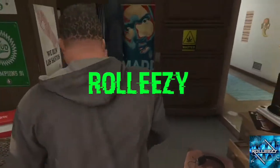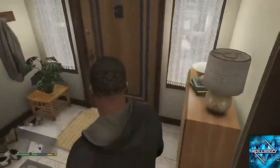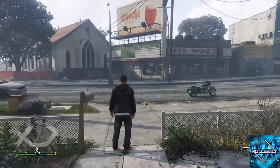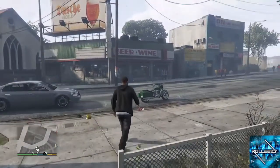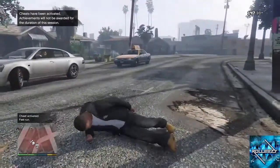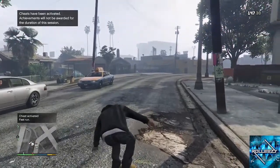I got a new glitch for you and this one is dope as fuck — the dopest dope you ever smoked. This shit is fucking fire, man. It's so cool, might take you a few tries, but it is awesome. Just like the title says, we're gonna be putting the fast run cheat code from story mode into the game, into online.